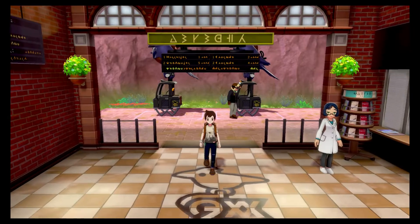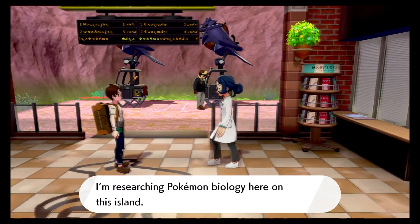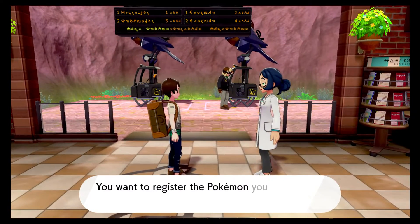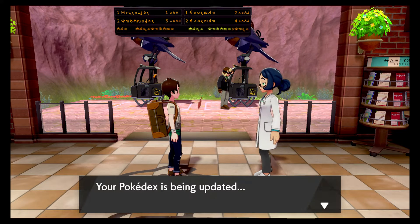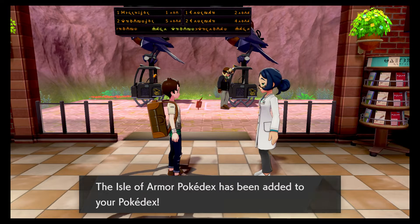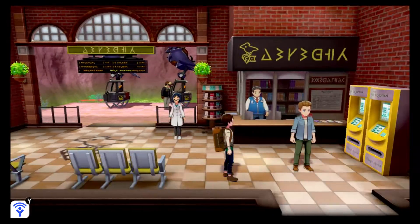Pretty much where we left off — we just got Suicune. I haven't even touched him; I'm going to figure out movesets eventually, probably in the next recording, but I just kind of want to see what this guy can do. So we're jumping over to the Isle of Armor, which pretty much the whole point of today's video is to get Kubfu, just so we have them sitting in the back catching up experience and level-wise with everybody else.